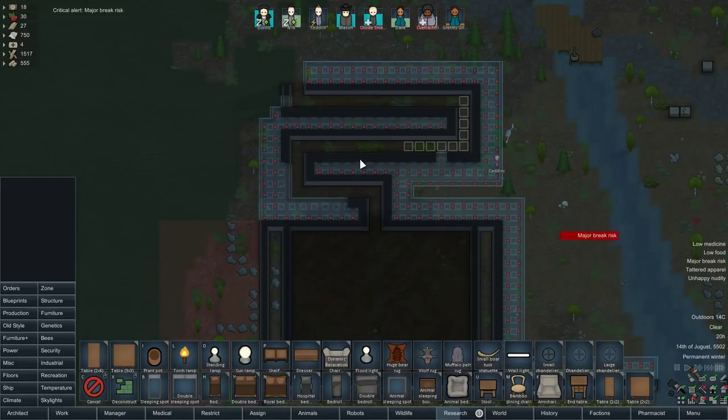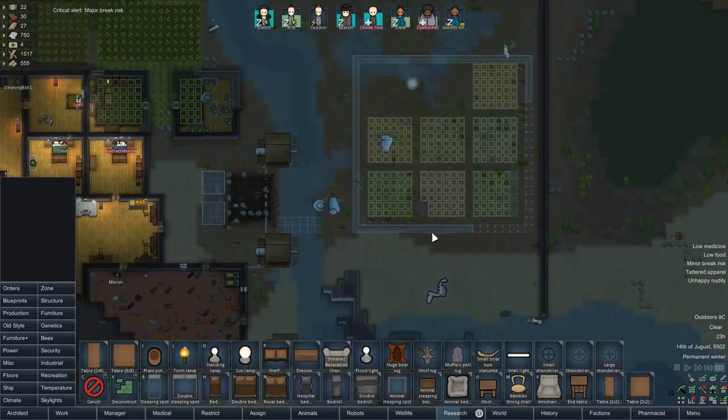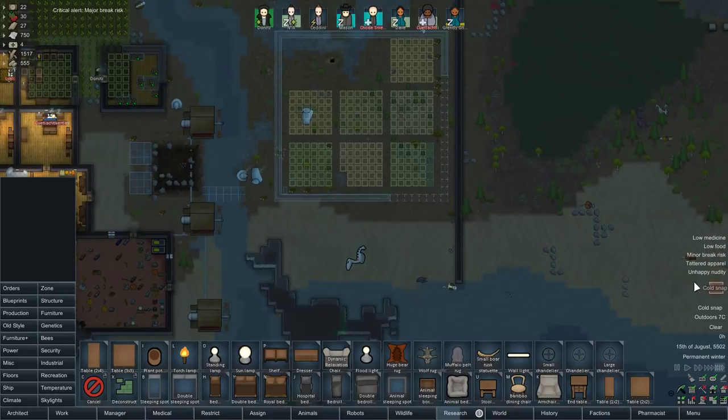How's the kill box going, more importantly? Pretty good — it's actually almost finished. We've got like a little bit of the wall to do there and then it's basically done. Which is kind of nice. Obviously the rest of it is going to take friggin ages to build, so I won't worry about that too much — I just want to get the actual perimeter wall done.